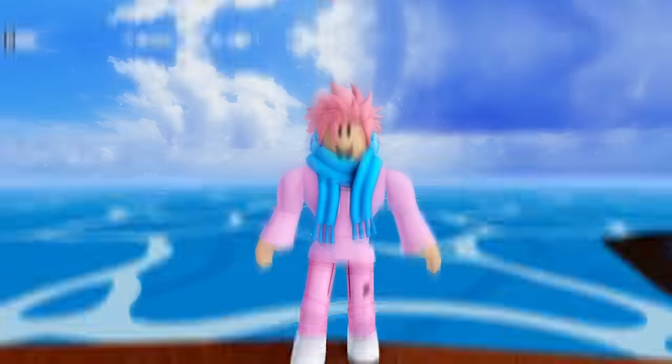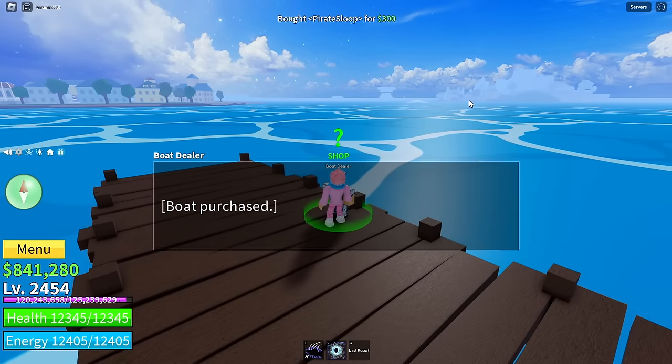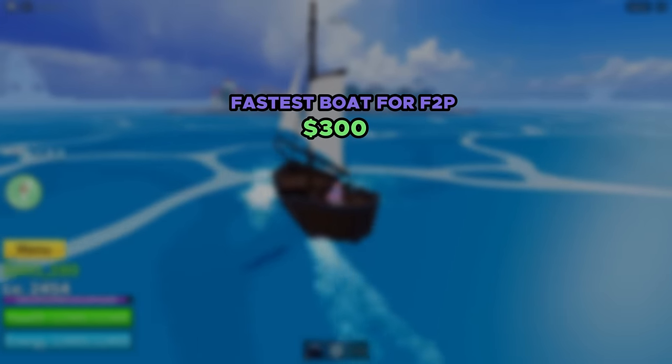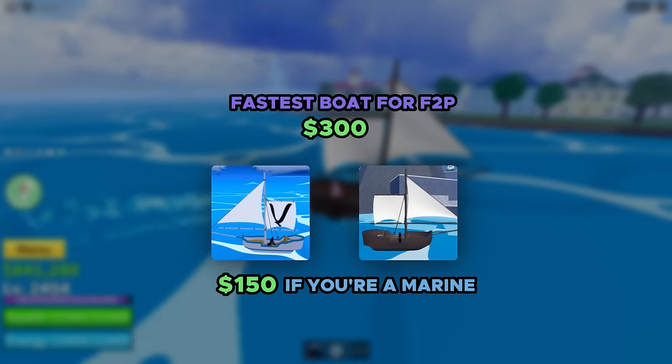That's pretty much it for the dinghy. Moving on, the next one is called the sloop. Like I mentioned before, this is the fastest boat that any free-to-play player in this game can access. It costs a total of 300 belly, and this boat is actually different depending on whether you're a marine or a pirate. You can also buy the boat for 150 belly if you're a marine, which is pretty good.